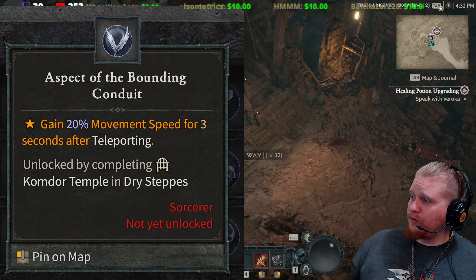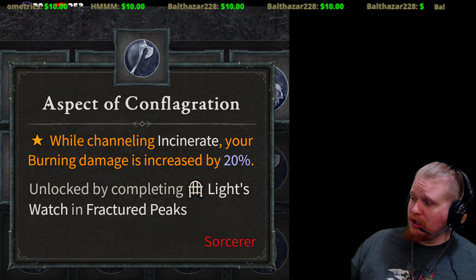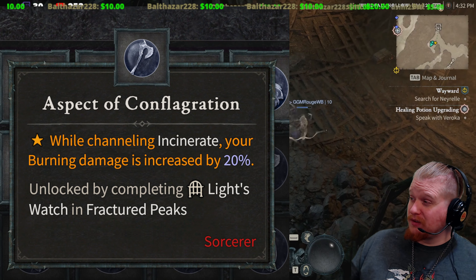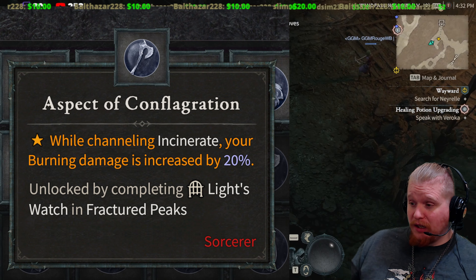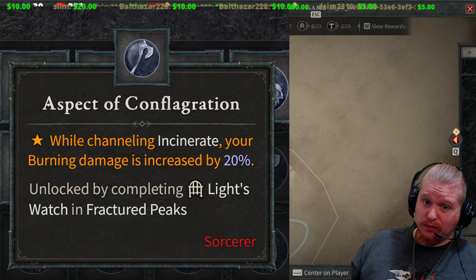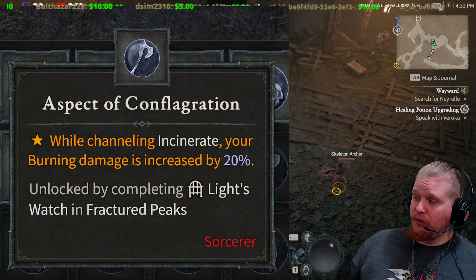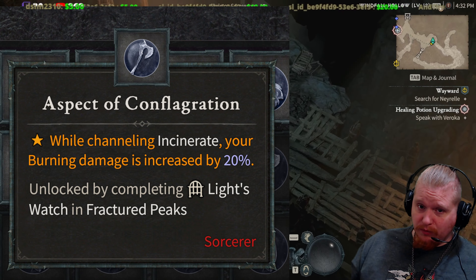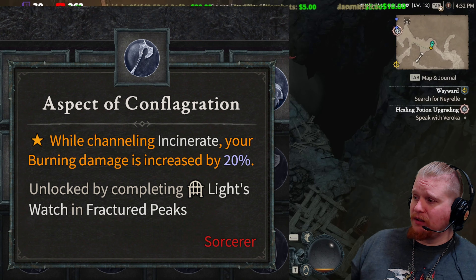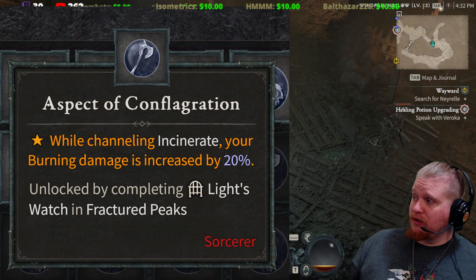We have the Aspect of Conflagration. While channeling Incinerate, your burning damage is increased by 20%. That's actually pretty powerful because there are a lot of different sources of burning — you could have everything on the screen burning at one time. You could literally have almost 6 different unique forms of burning on a monster at any given time. So the general idea that while channeling you increase all of your burning damage by 20% might actually add up to a lot.